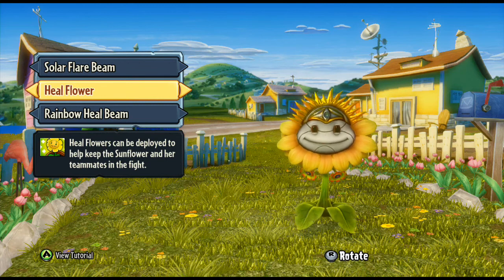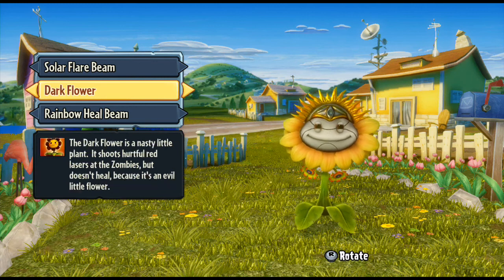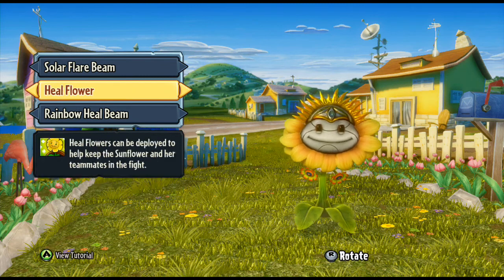Then you've got the Heal Flower, which you can deploy wherever you like and it will sit there healing your teammates. You can also swap that out for the Dark Flower, which shoots lasers at zombies instead — so it doesn't heal your teammates, but it will do damage.